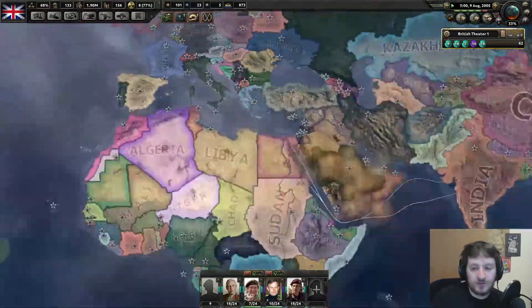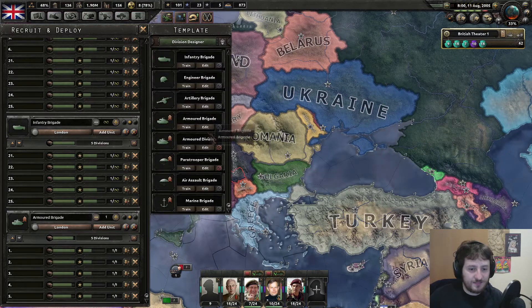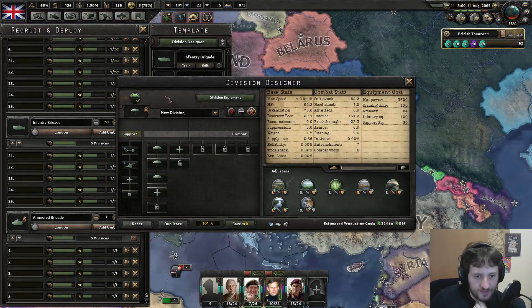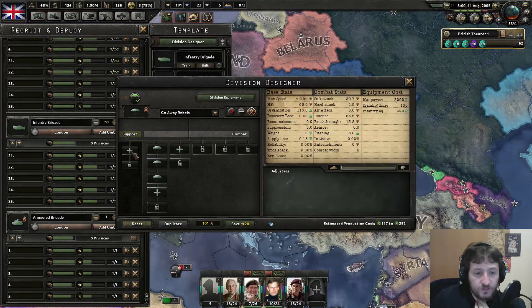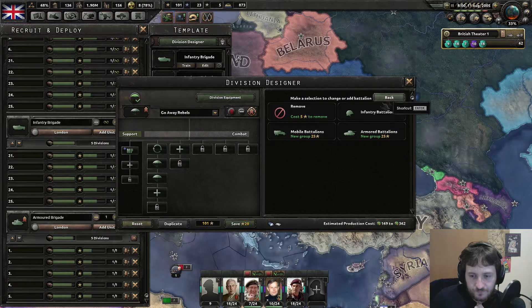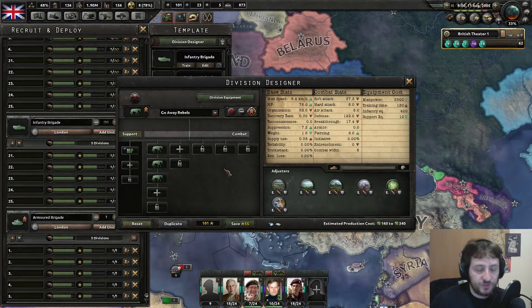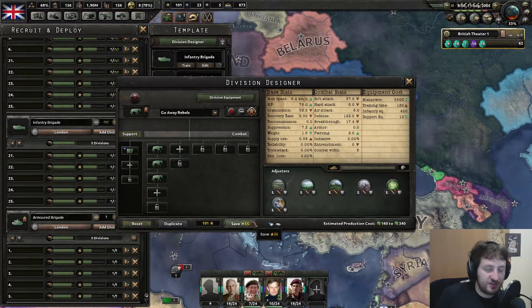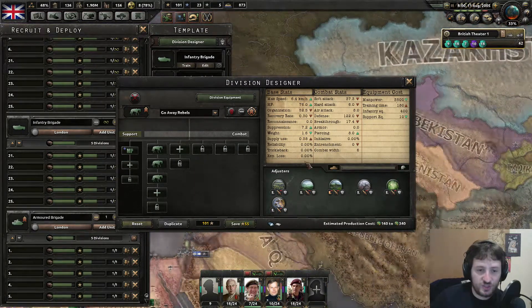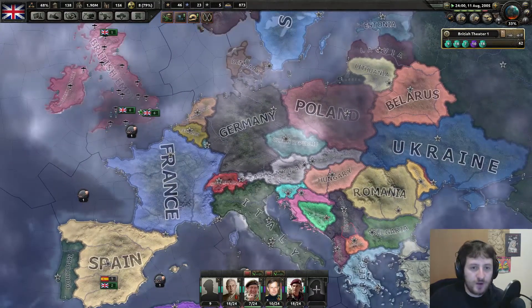Let's go up to civilian factories first, making them the priority. I definitely need to keep at least a few troops in England just in case, because I'm sending basically all my army to India. I think some kind of suppression might be smart - I might actually do that now. So we're going to duplicate this division and call it 'Go Away Rebels' - it's literally going to be military police and cavalry. It's pretty decent suppression. Just like three of them to chuck everywhere over India to deal with any suppression, and they'll be the reserves.